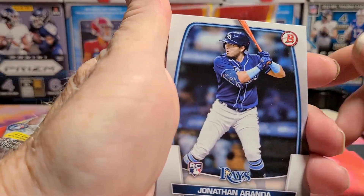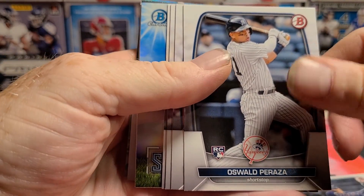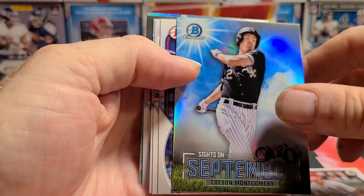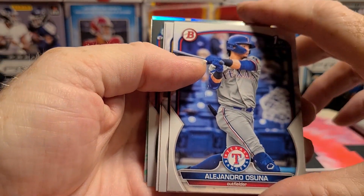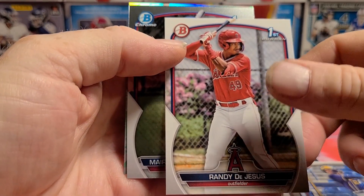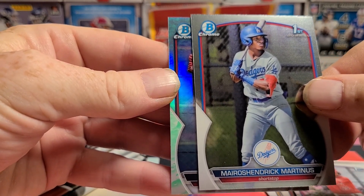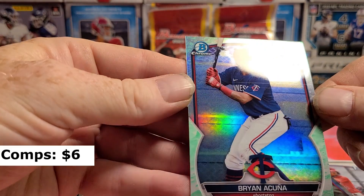We got something in there - an insert. Let's see our paper here: Rodriguez, Oswaldo Peraza, Gorman, Colson Montgomery. Sights on September - there's our nice looking insert. Alejandro Osuna, Eric Brown, Randy DeJesus - I think he's one to be watching. Our chrome is Mario Sendrick Martinez and we've got a Lunar Wave - Brian Acuna.